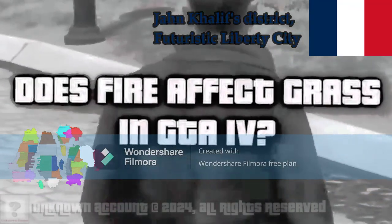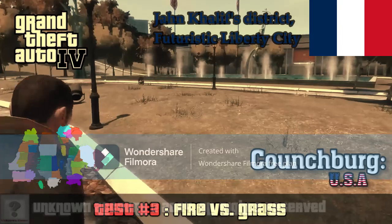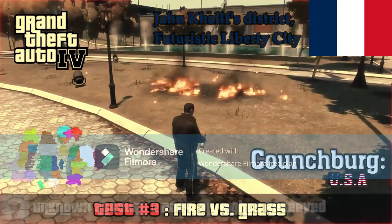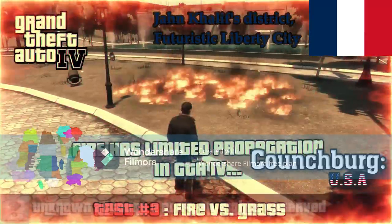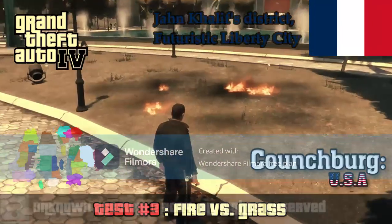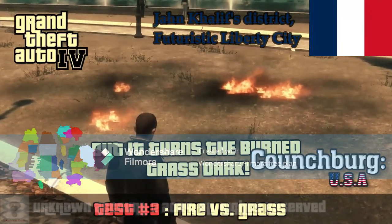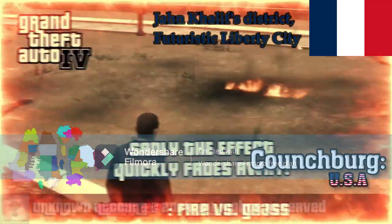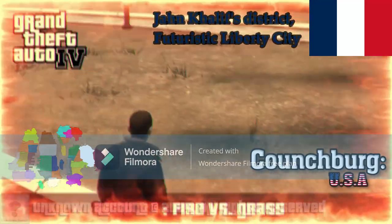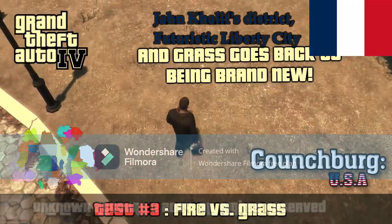Does fire affect grass in GTA 4? Fire has limited propagation in GTA 4, but it turns the burned grass dark. Sadly, the effect quickly fades away and grass goes back to being brand new.